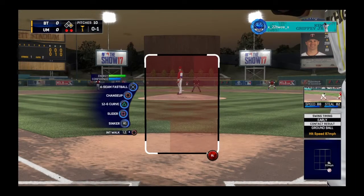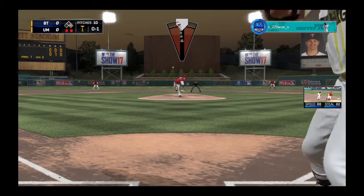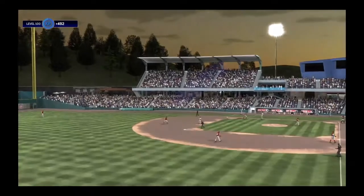He follows it up with Joe Mauer here. Sitting with an 0-1 count, come with a 12-6. He hits a nice liner but right at Ernie to end the inning. Not a bad start.